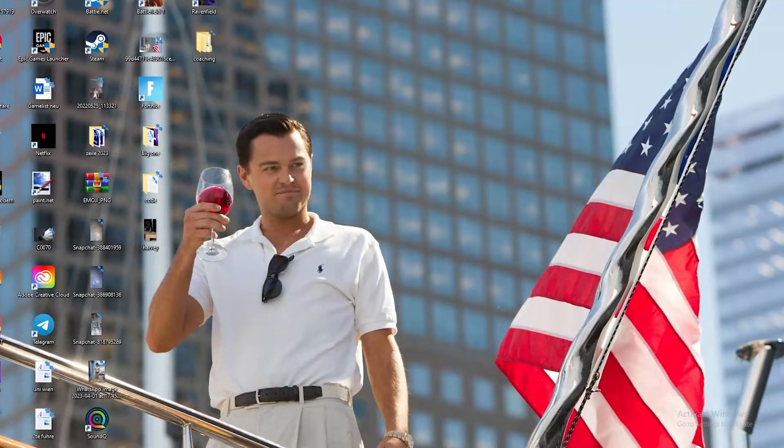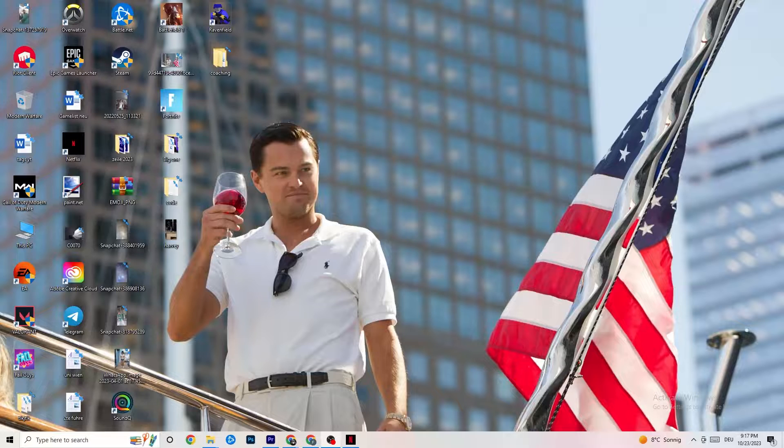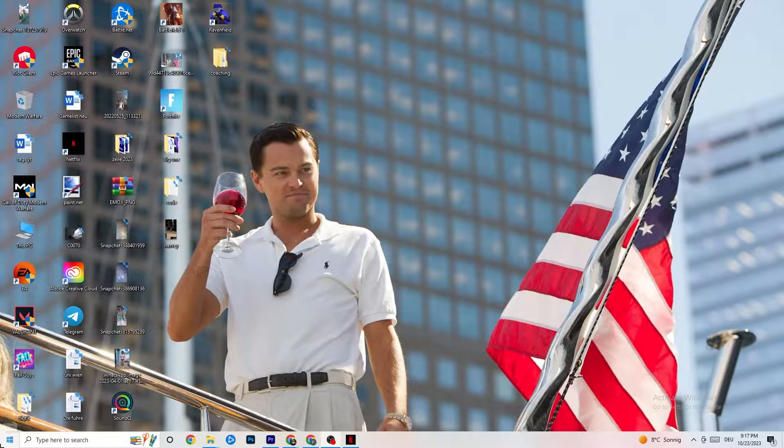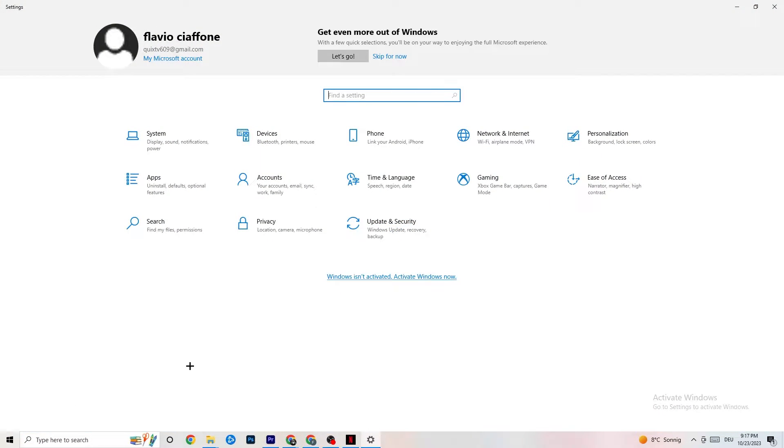The first thing I want you to do if your game freezes, has FPS drops, or stutters: navigate to the bottom left corner of your screen, click the Windows symbol, click on Settings, and then go to System.